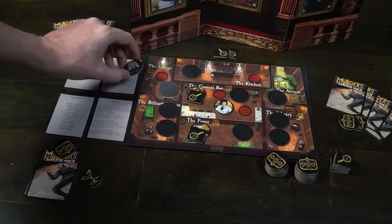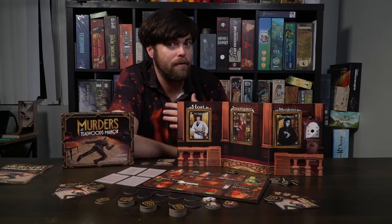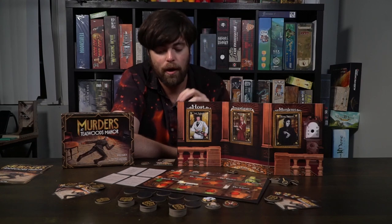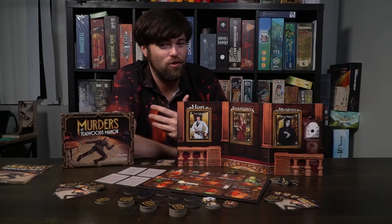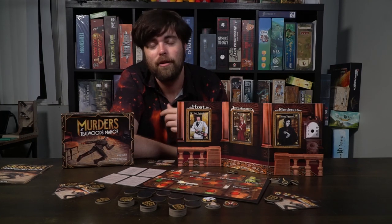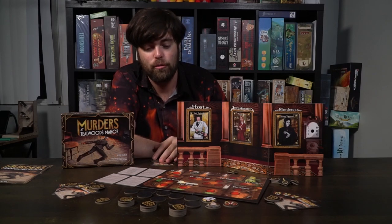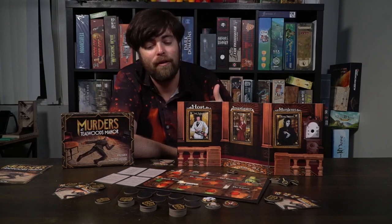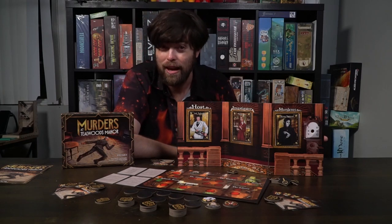The lounge is where the investigator investigates and gains those tokens. Once six have been gained, the investigator can defeat the murderer, ending the game early. The central bar is the information station where you get tokens to give to another player — try to give it to a player who's suffering. The kitchen is useful for protection, especially if you don't want your character moved. And remember that the central bar is also useful because no one can die there, except in the last round — in which case it might not be worth placing there if the murderer is still around.